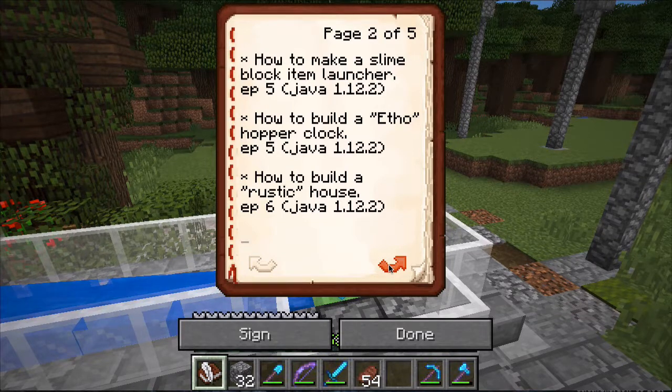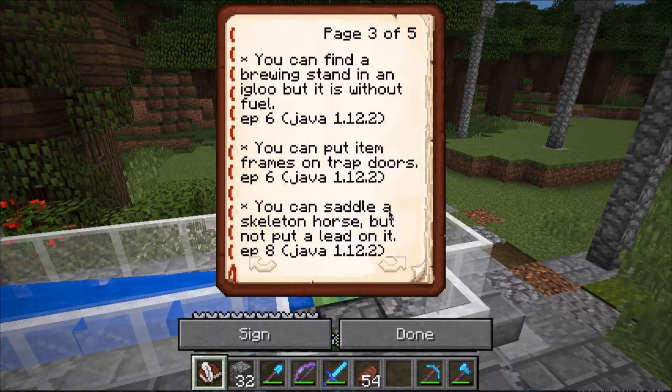I've learned how to make a slime block item launcher - that's the one we are standing on right now. It works better on items than with entities, though. I've learned how to build an Etho Hopper Clock, that's also behind me here.